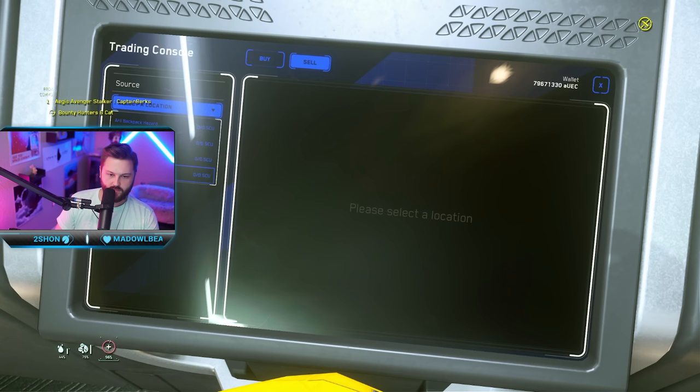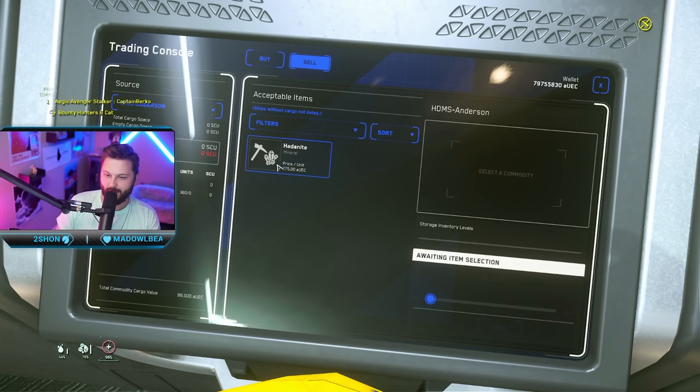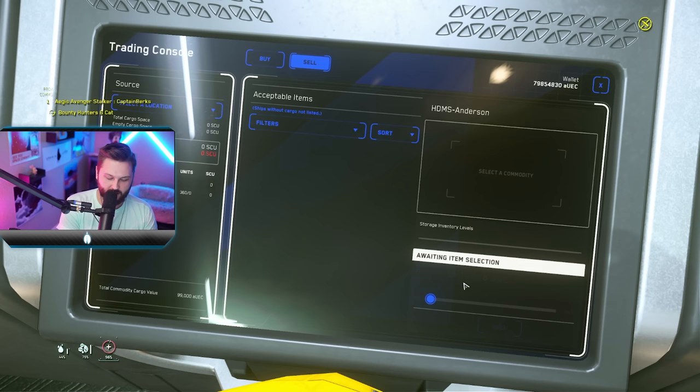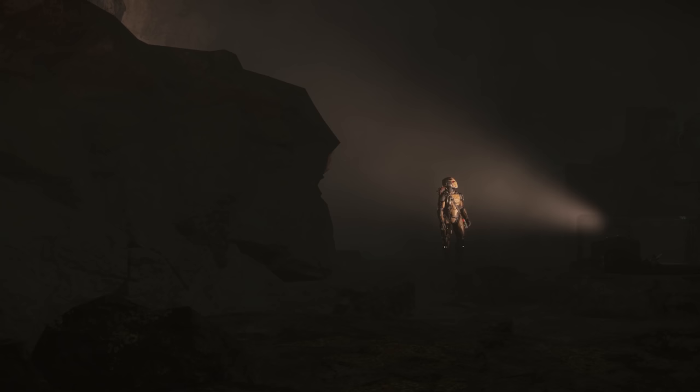Here are the results of the cave mission. The Dolvine came in at 84,500 aUEC and the Hat of Night at 99,000 aUEC, for a total of 183,000 plus 30,000 for the mission itself. We walked out of that one cave with 213,000 aUEC.